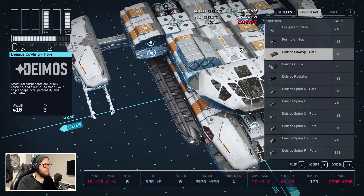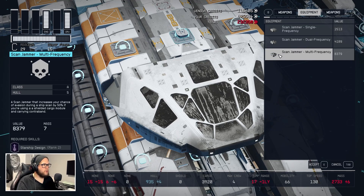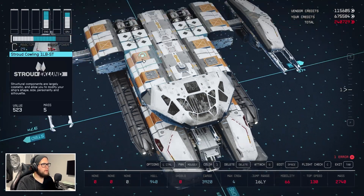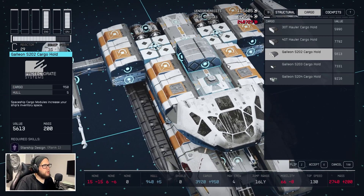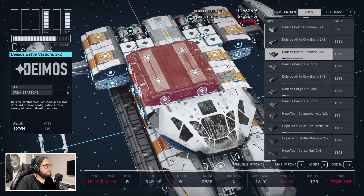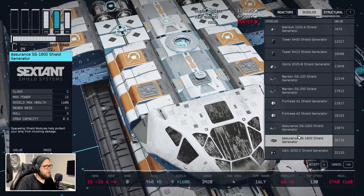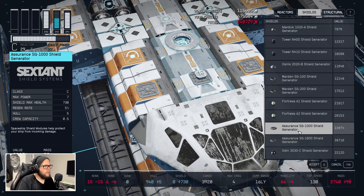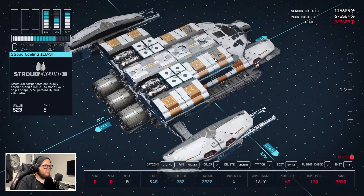We want to add a couple of weapons on top. Then we want to add a jammer right there — you can get jammers from The Key with the Crimson Fleet. You would have to start that side quest in order to unlock them. We're also going to add a shield because shields are necessary in this game, and we want a pretty bulky one. This is definitely a very powerful ship.